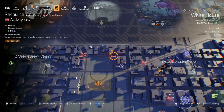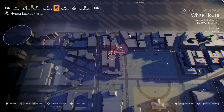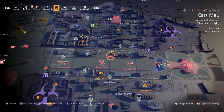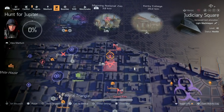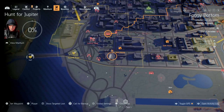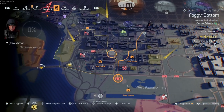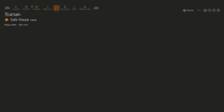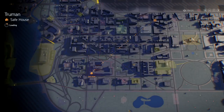Once you clear that one out just look for another resource — look, we have two back to back here. What I like to do is find one I can actually intercept. There's a ton of them all over the map and I found one right here, just south of this safe house. I think that's the one we're going to go with — we're going to go to Truman's safe house and then cut this one off.